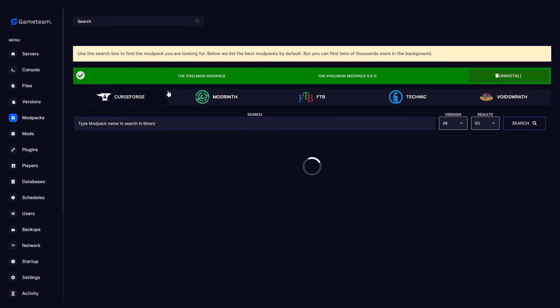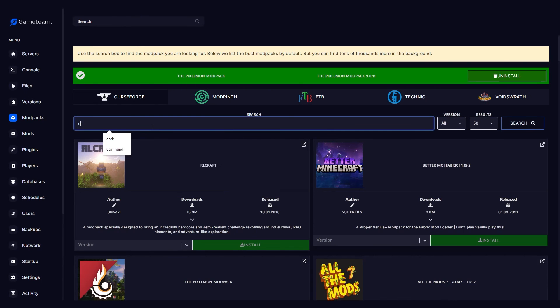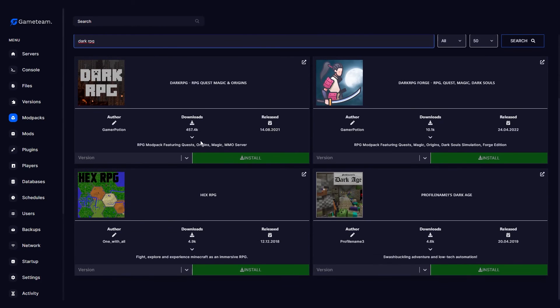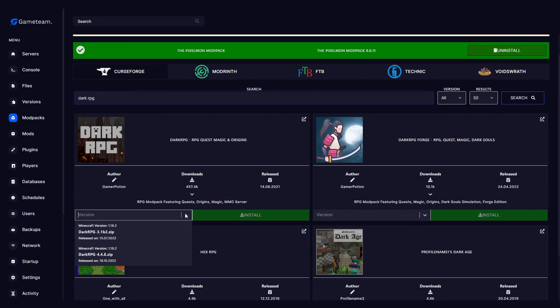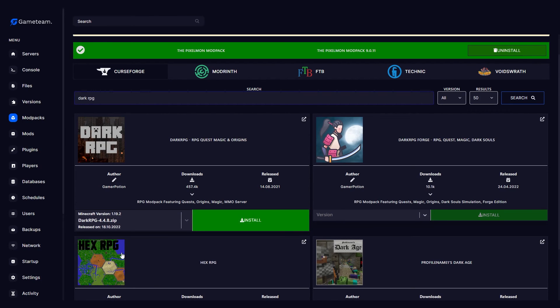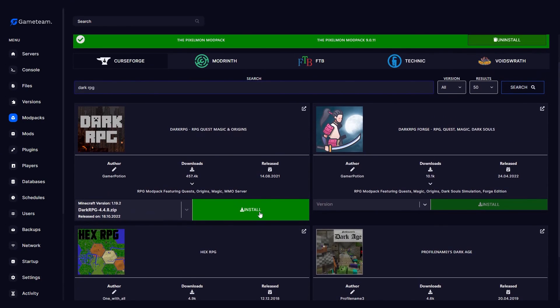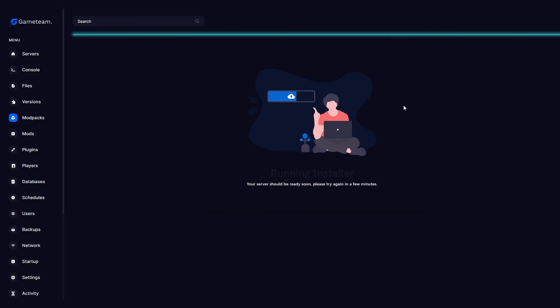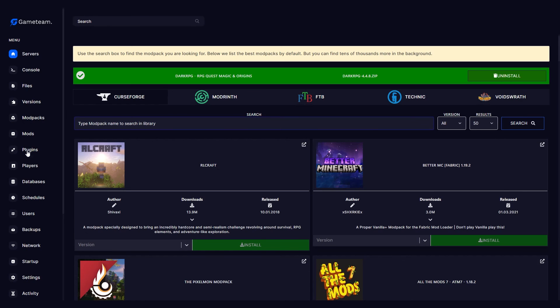Here you can install hundreds of Minecraft Mod Packs from different launchers. Choose the launcher that contains the mod pack you want to play. Since Dark RPG is available on CurseForge, choose the Curse Launcher icon. Now search for Dark RPG using the search bar and select your version. The latest stable version of the mod pack just came out today for Minecraft version 1.19.2. Install your preferred version. Once the installation is finished, restart your server and your server will be running Dark RPG.